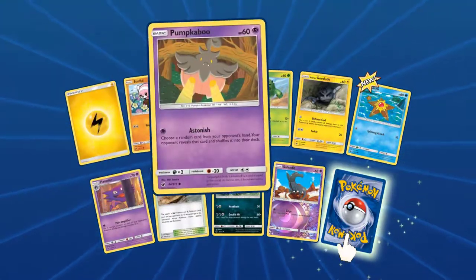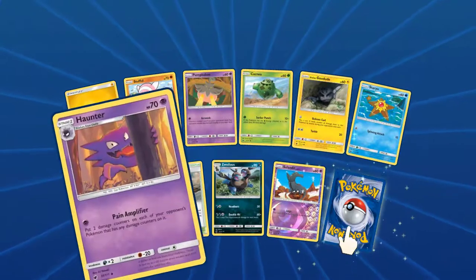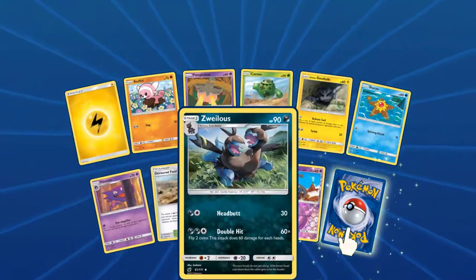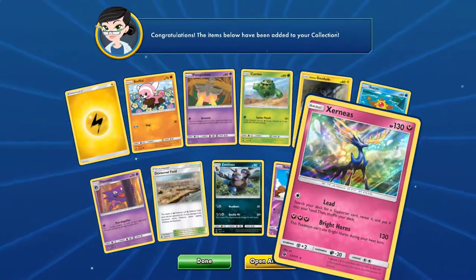Second Crimson Invasion pack: Electric Energy, Stuffle, Bunkaboo, Cacnea, Elegy Dude, Staryu, Haunted, Devour Field, Zuelos, Slender. And our rare: Hollow Xerneas.